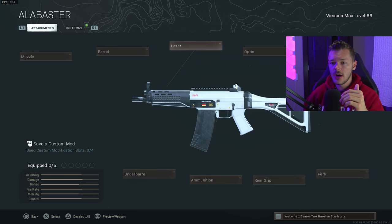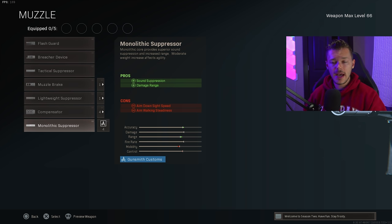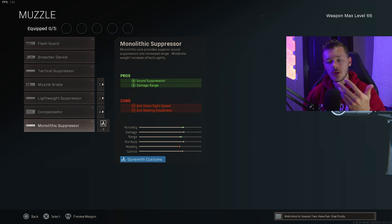For the muzzle we're throwing on the Monolithic Suppressor for sound suppression and damage range. It's the best suppressor in all the Modern Warfare muzzle attachments — there's literally no reason not to use it, especially in battle royale where you'll show up on the radar without a suppressed gun. If you don't have it unlocked, run the Tactical, but always stay away from the Lightweight as it decreases your damage range.